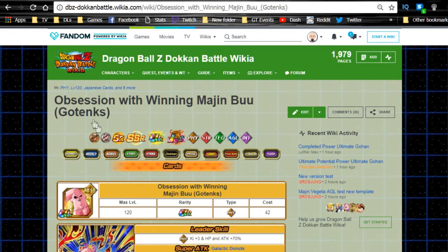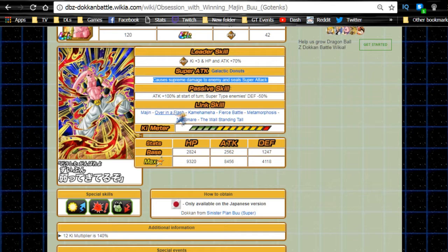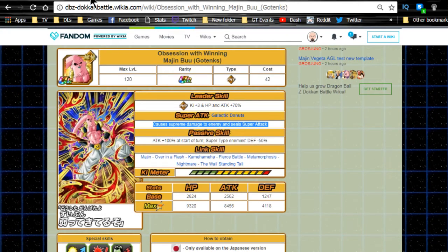He has a 12 Ki multiplier of 150 which is super good. Now let's talk about Majin Boo Gotenks Absorbed really quick. His passive skill is Attack +100 at start of turn, Super Type enemies Defense -50. His leader ability makes him kind of like a mini Physical leader minus the defense buff. Super attack can seal, which is really nice. Link skills are Majin, Over in a Flash, Kamehameha, Fierce Battle, Metamorphosis, Nightmare, and The Wall Standing Tall. He has a 12 Ki multiplier of 140 - overall a good unit.